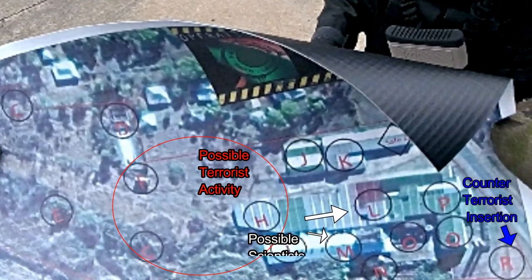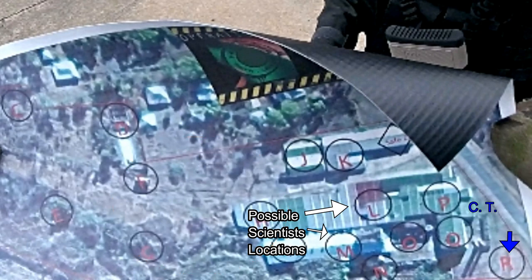We needed to retrieve the chemical agent as well as the scientists from this factory complex before the terrorists could get hold of them. Our infiltration point was set at Romeo, with scientists' locations possibly at Limo or Mark. Once we retrieved the scientists, we needed to exfiltrate as fast as possible at point Romeo.